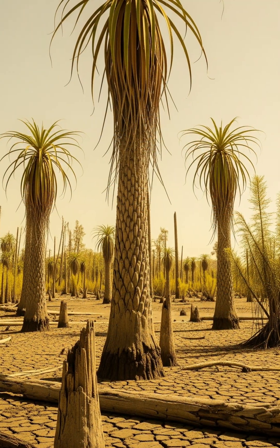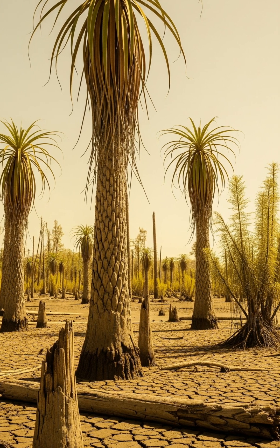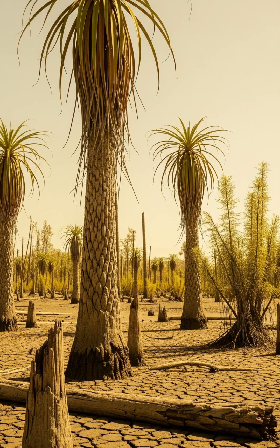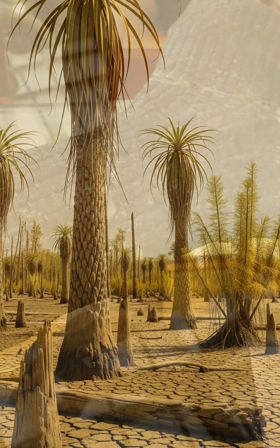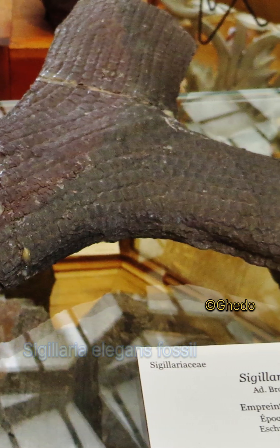But as the Permian progressed, global climates shifted, swamps dried, and gymnosperms began to dominate, pushing lycopsids into decline. By the middle Permian, Sigillaria vanished completely, leaving behind fossil impressions and coal seams as the last traces of a once-dominant plant lineage.